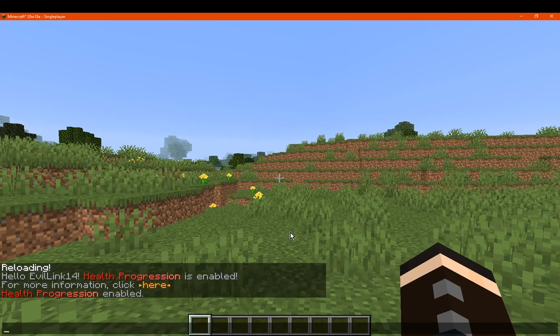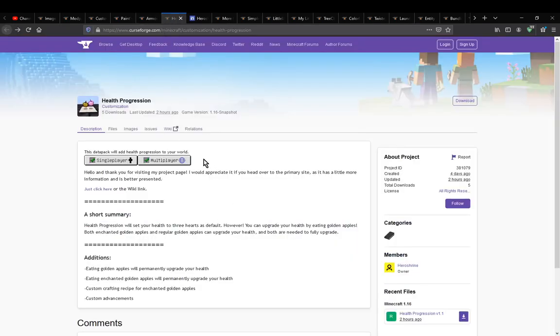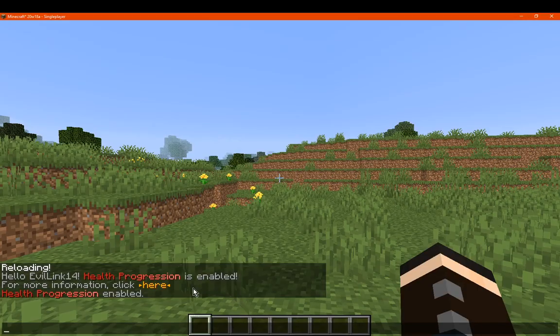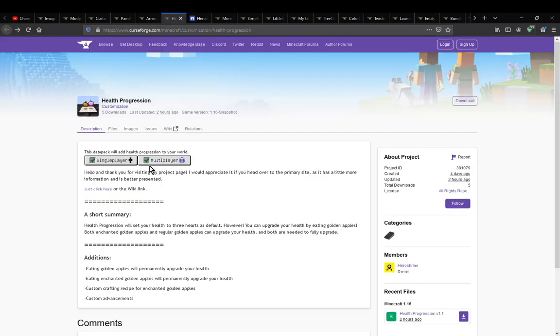Now once you load up the pack there is a link to the website, which for some reason I can't get working, but I do have access to the wiki from it, so you can click there to access it. By clicking there I had no luck with a redirect, but either way you can still access it if you need to know anything about the datapack besides what's listed on CurseForge.